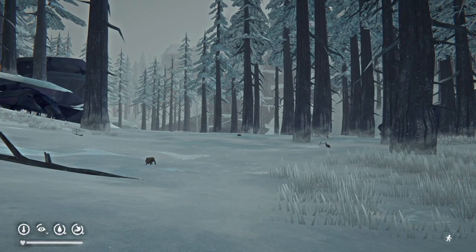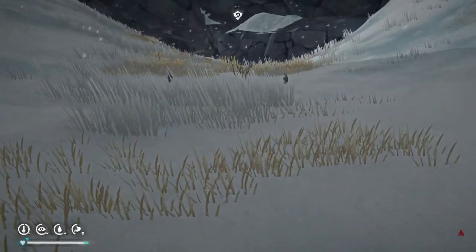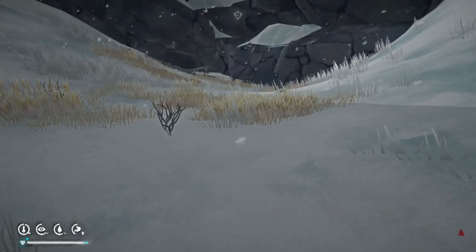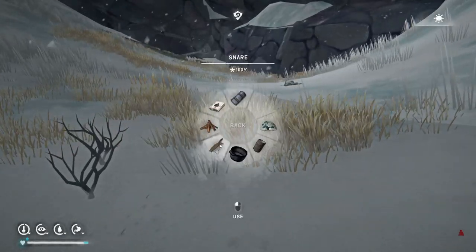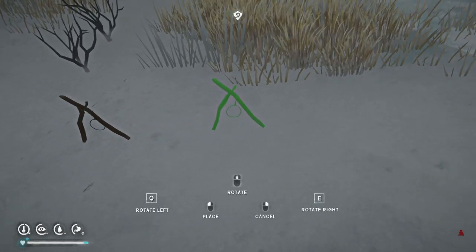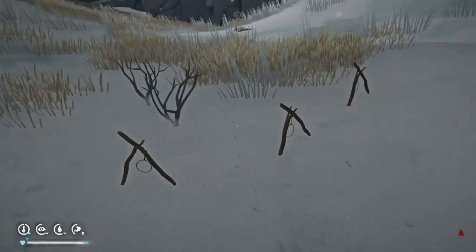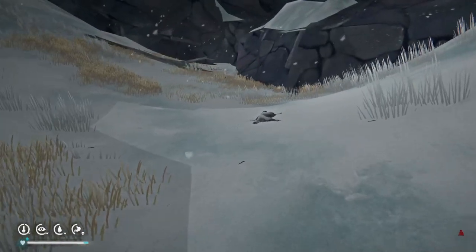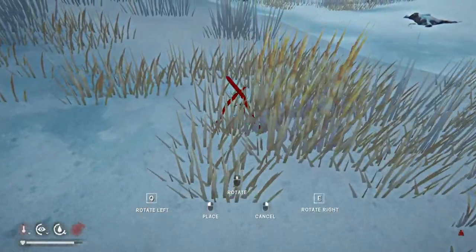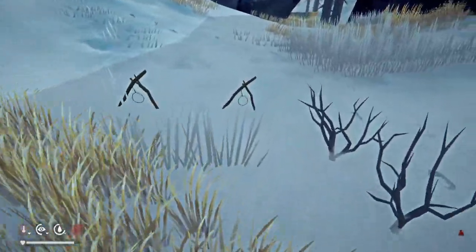First up we'll go over rabbits. Rabbits are passive animals meaning they have no means to hurt you and they will run away from you if they detect you. Early in the game's development the main way to get rabbits was to make snares. Snares are made at a crafting bench with a piece of reclaimed wood and a cured gut. You place the snare where you see rabbits and come back the next day. If you're not getting rabbits in your snares but see rabbits around, try a slightly different position.